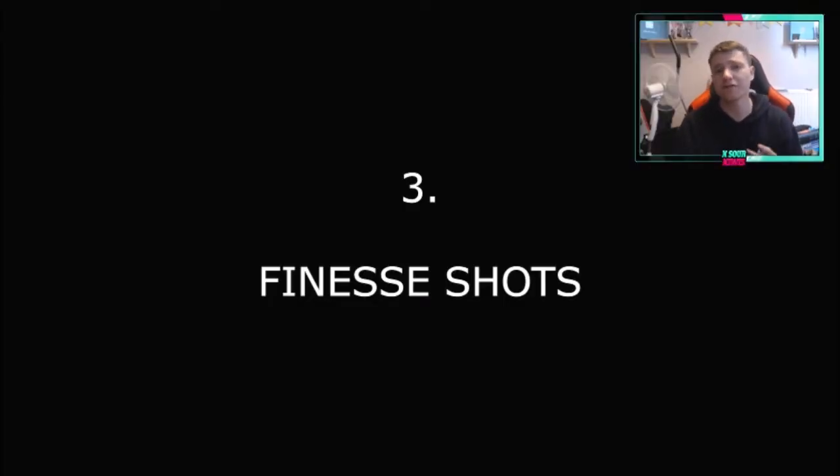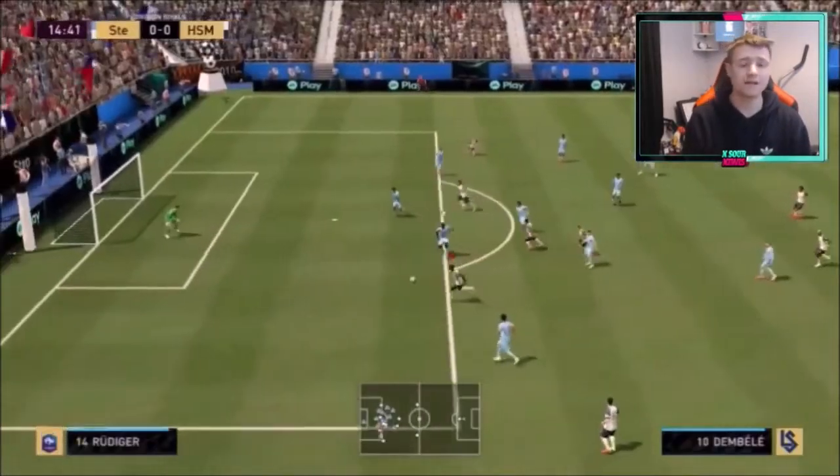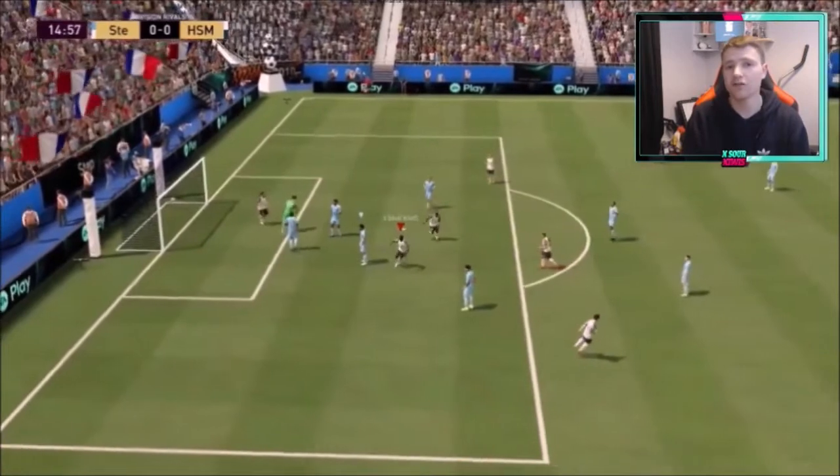At number 3, we have finesse shots. I only put them at number 3 because I know a lot of people have done videos on these, and I actually don't think they're as good as people say they are. They're still a good way of scoring so I couldn't leave them off the list, but there are two better ways of scoring. Finesse shots this FIFA — if you green them, they're going to go in from pretty much anywhere. One tip with finesse shots is ball rolling first really does help you create an angle, and the keeper takes quite a while to get from one side to the other after a ball roll.